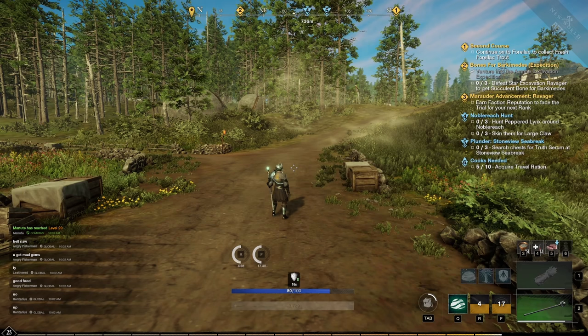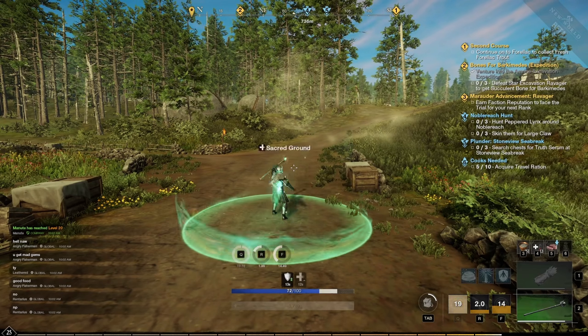You can self-cast on yourself with the life staff by simply pressing left control and your ability.